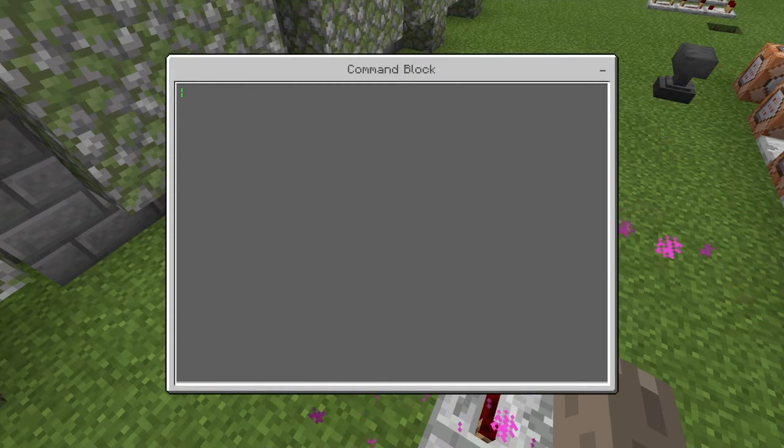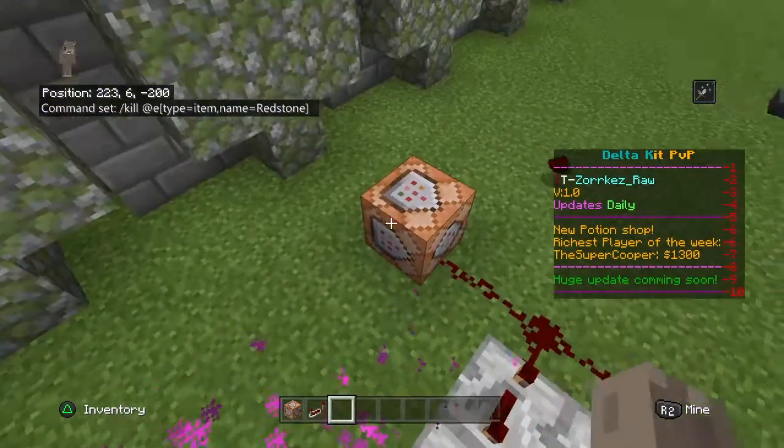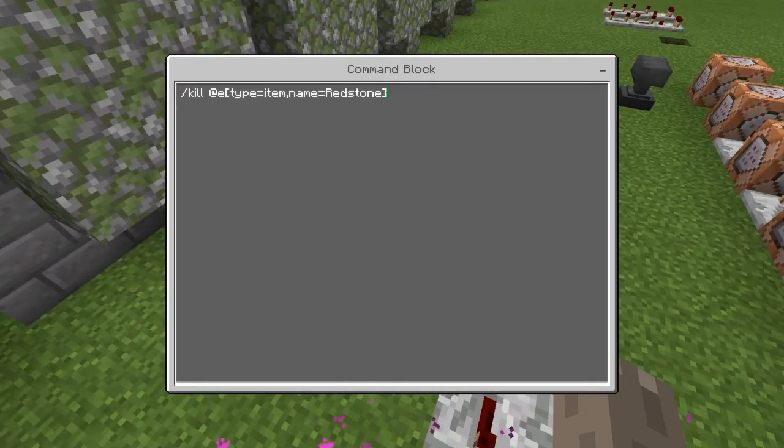So you would do: /kill @e[type=item,name=...] — and then the name you want. Now that I've done that, when this activates it should kill those items. Make sure you add the quotes.